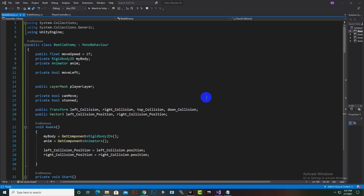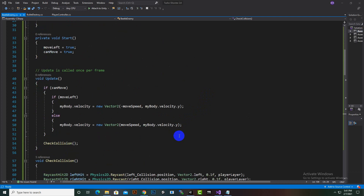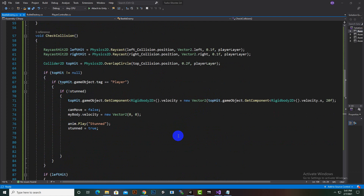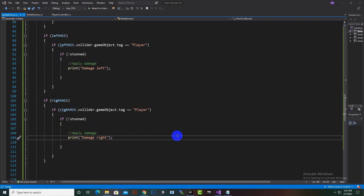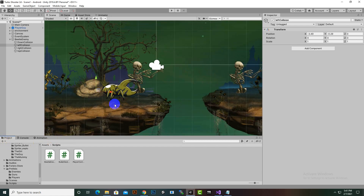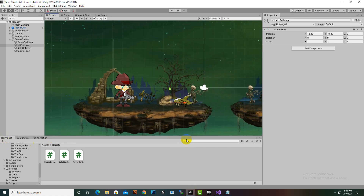Hello everybody. In this video we will move further and we will add a player damage script. In the last video we were facing some problems. I just reviewed the script and there was nothing too special - everything was right, and I just moved these game objects a little bit and now it's working absolutely fine.